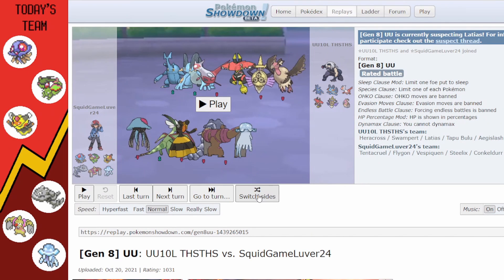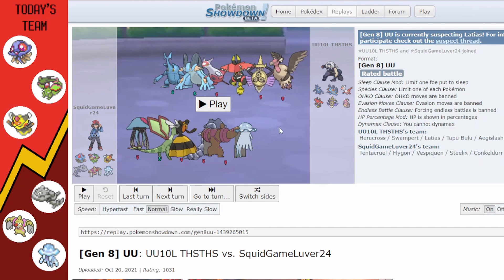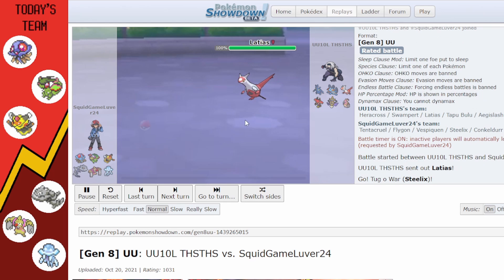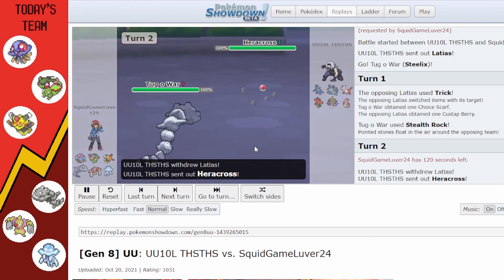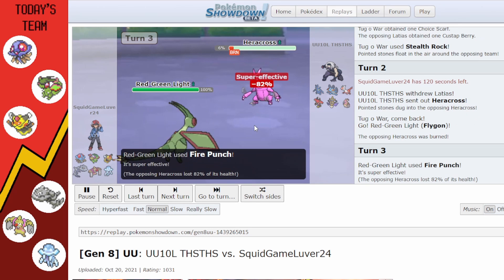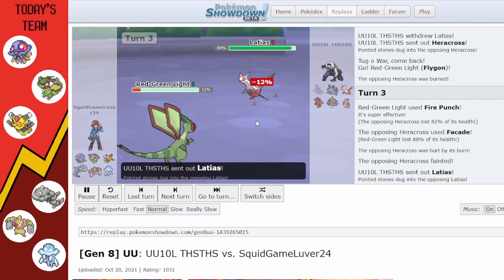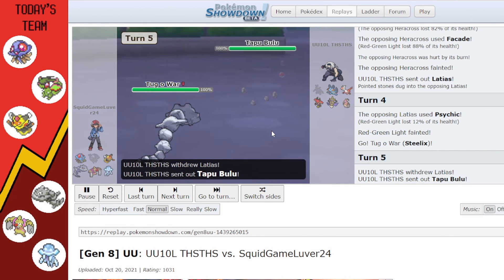Last battle — something special happened here. They have Aegislash, which is very annoying, Mandibuzz which is very tanky, two legendaries, a Swampert, and Heracross. They lead Latias who Trick-Choice Scarfs onto Steelix, which is not great. I get to go to Flygon; Heracross gets burned. I Fire Punch Heracross — it's super effective but doesn't kill. They use Facade once then Heracross dies.